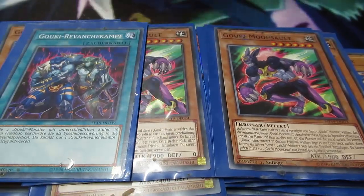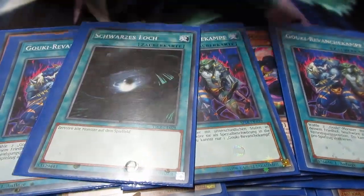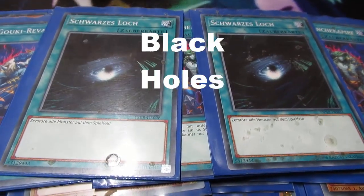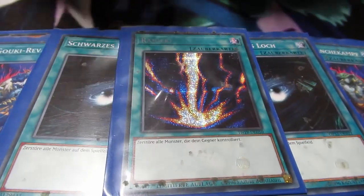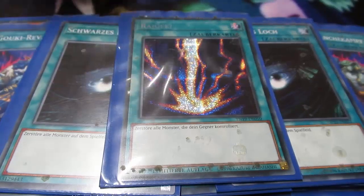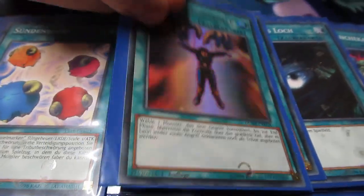Then I'm playing two Bear Hugs — it is a bear who's hugging you. Then I'm playing two Moonsaults. For the spells, I'm playing three Goki Rematch, two Dark Holes, and one Raigeki, because I have the OTK potential but not the monster removal.